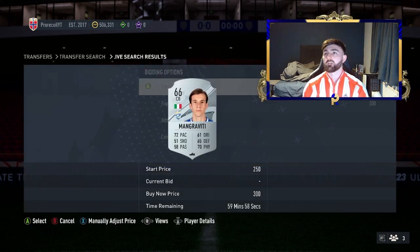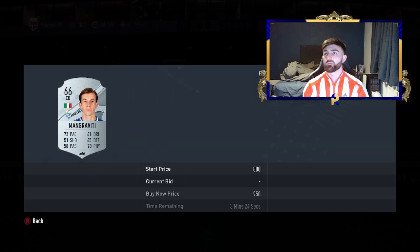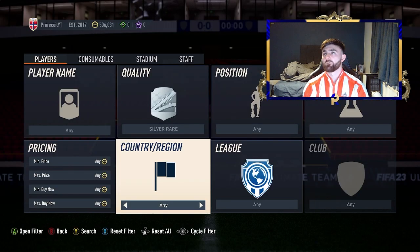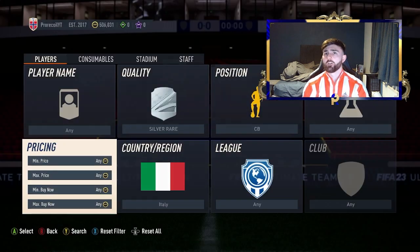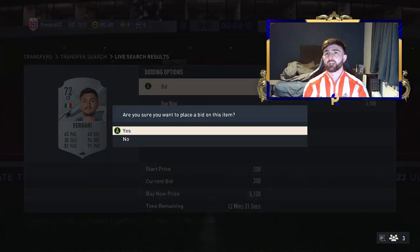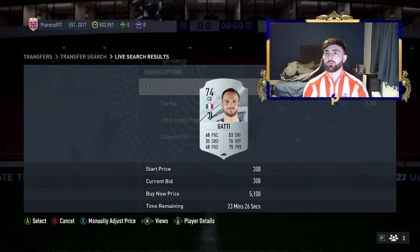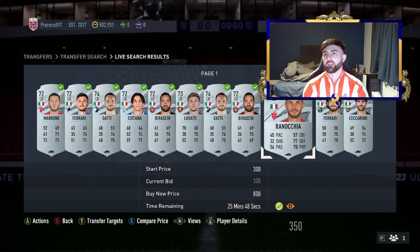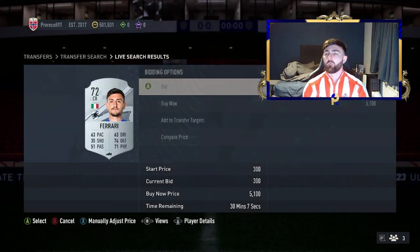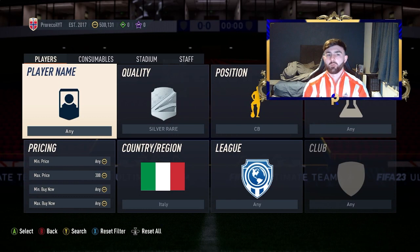I do find that bidding methods are really good this FIFA. I've not always got to grips with them, but I have really come to grips with them a bit more this FIFA and found them more useful. For this one, Silver Rare, centre-back and Italy - if we put the max price to 300, we can literally bid on every single card. A lot of people won't bother bidding on these because they're so close to the 550 mark where they actually sell, which means we'll probably win around 10 or 11 of these. There's quite a lot of time left on a lot of these, so I'll bid up the first two pages and show it in the next video.